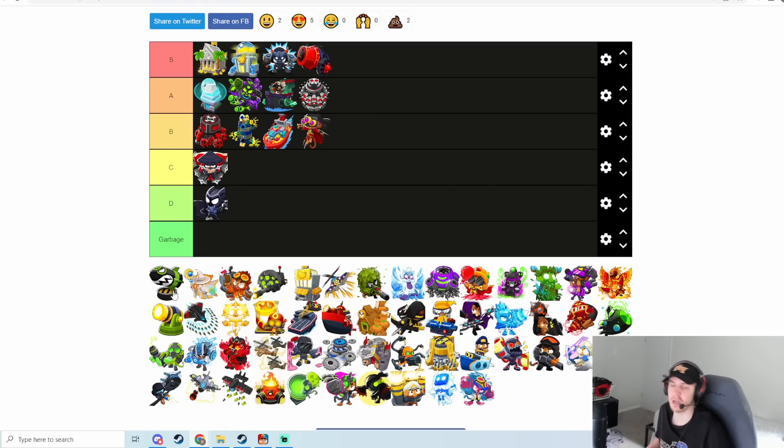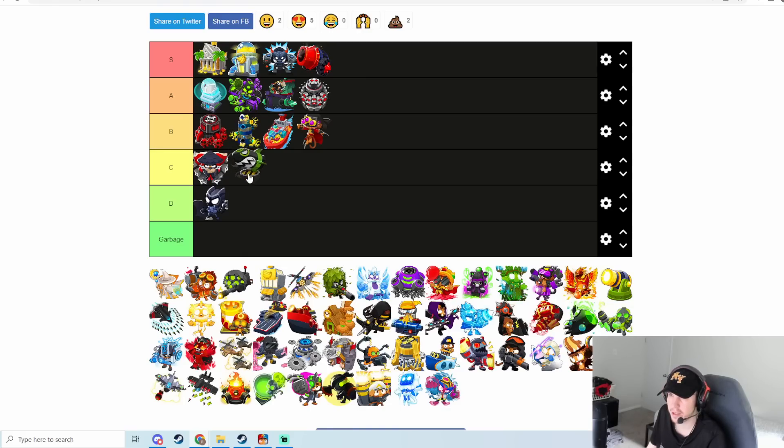Mobile Eliminator honestly, from my experience, is not very good in Battles 2. It costs a ton, and even if you have the Biker Bones ability buffing it, it doesn't put that big a dent into BAD rushes. Most of the time if you're on Bomb, you're on sub and just relying on First Strike to pop the BAD rushes, because you have to spend a lot of money with Bomb to pop round-30 BADs. Mobile Eliminator is going into C tier.